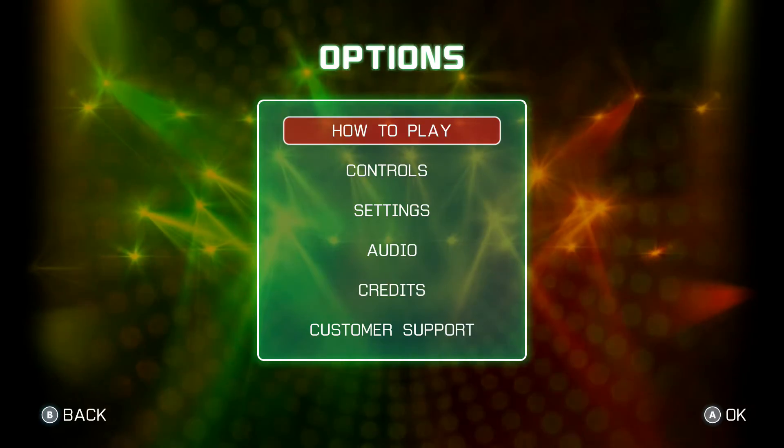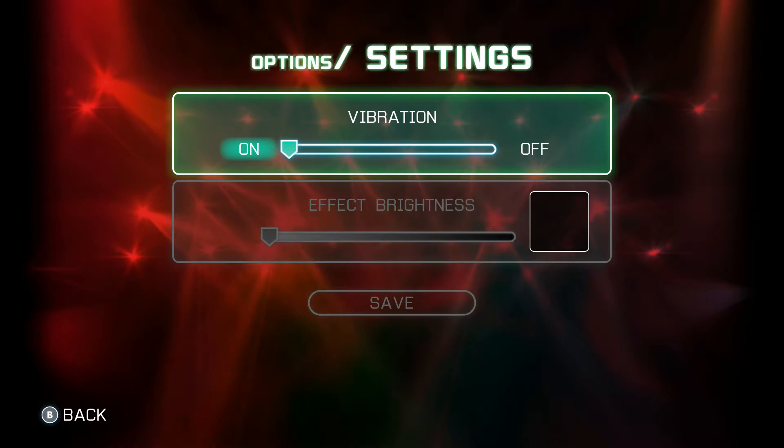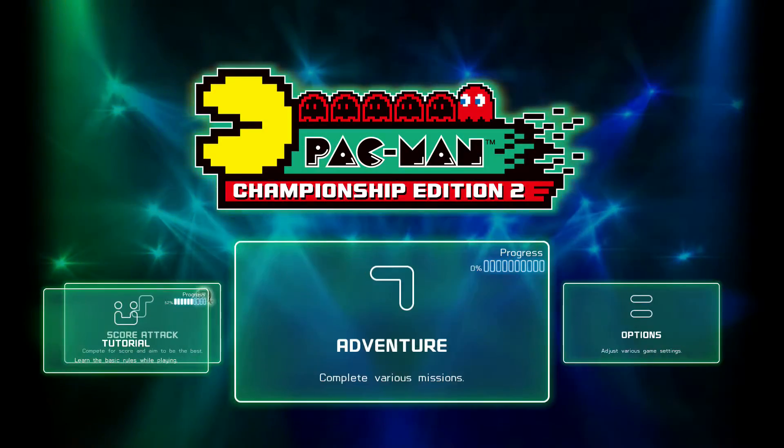Let's quickly look at the options. You've got how to play, controls, and settings. You got vibration on or off, you can change the brightness, and you can adjust the volume here.